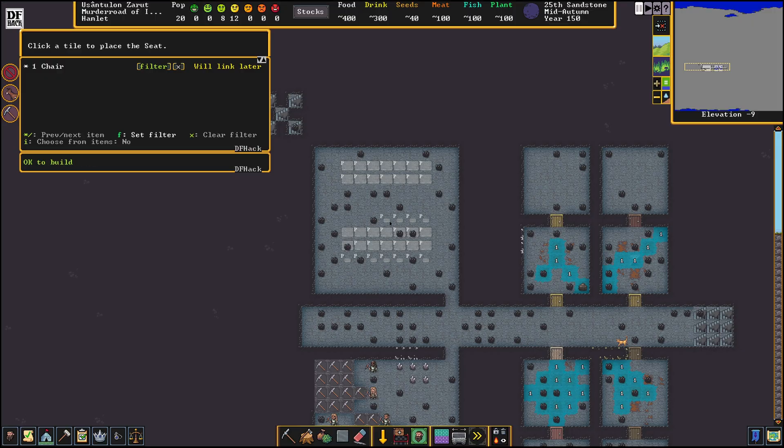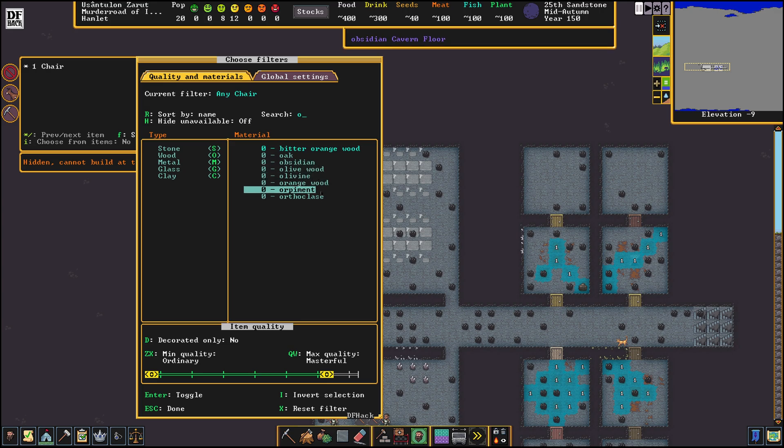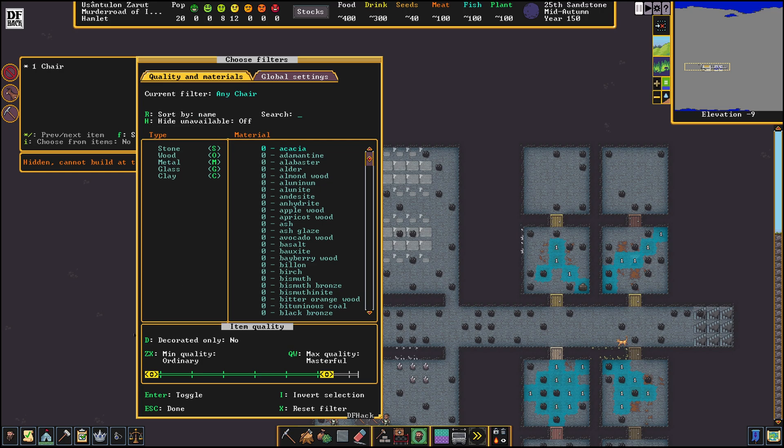What's cool about planning mode is that I can put a filter in. I haven't used this tool yet in this version since I just installed it, but I should be able to put a filter in like that and say 'Stone only,' or uncheck that filter. I can come down here and search 'Obsidian only,' so now only obsidian items qualify — any chair of obsidian. The quality doesn't make a difference, or I could disable the material filter and put a quality filter in down here.